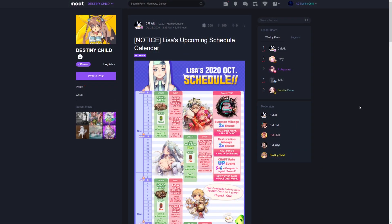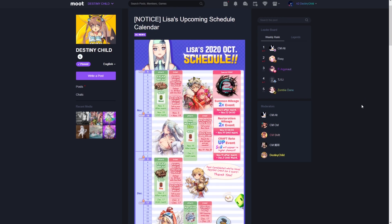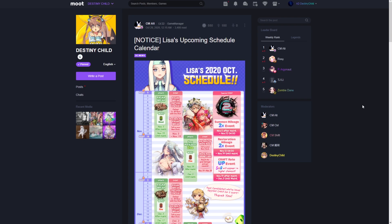That will do it for today's Destiny Child video covering the Lisa's 2020 schedule calendar on the Destiny Child Moot page. Let me know in the comments what you think of the upcoming Snow Eshu — she'll be rolling around in mid to late December after the December 17th maintenance. Let me know if you're excited for her narrative dungeon and skill set. Make sure to leave a like if you enjoyed today's content, subscribe if you haven't yet, and I'll see you all in tomorrow's Destiny Child video — thank you all so much for watching!